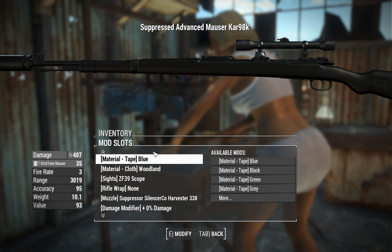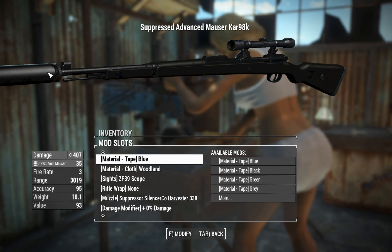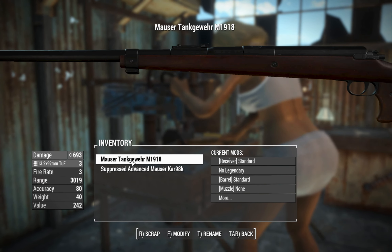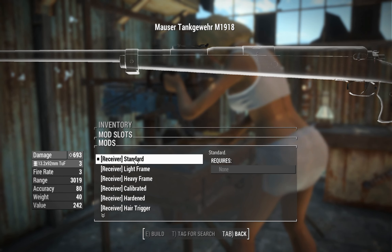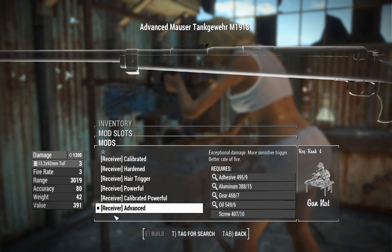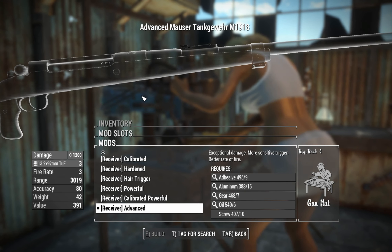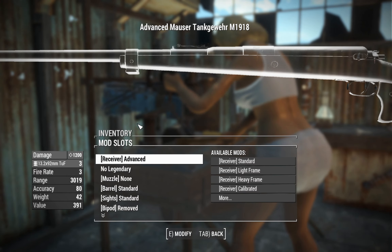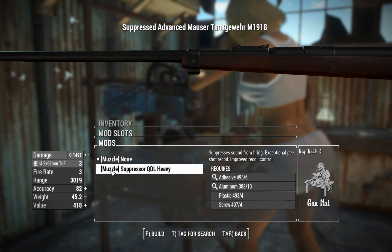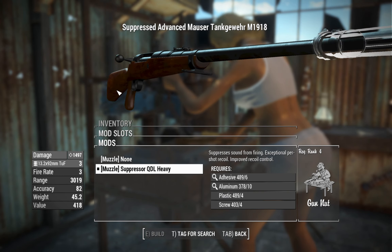And I think that is it for the K98k. We'll create a couple more of these. 407 damage for a rifle like this is nice, but we can get a lot better damage out of the Tank Gewehr — the advanced receiver gives us 1,200. Obviously it's a one-shot breech-loading type rifle, so those shots are going to be few and far between. But when it hits, it's going to hit particularly hard. You can throw a gigantic suppressor on this thing as well — it's got the same amount of range, so we'll use this thing loud and proud.